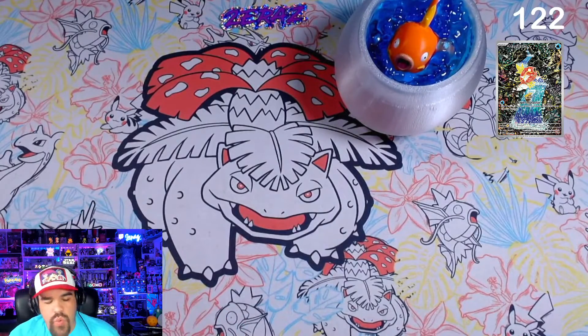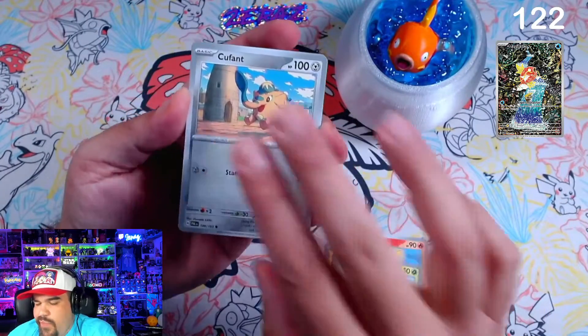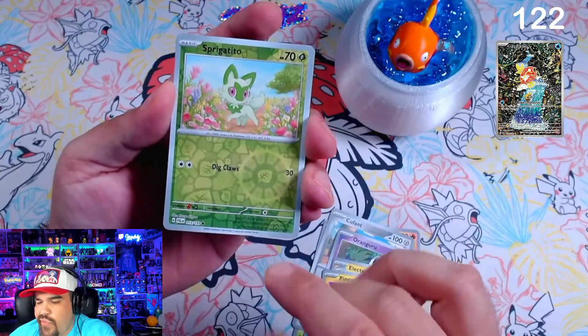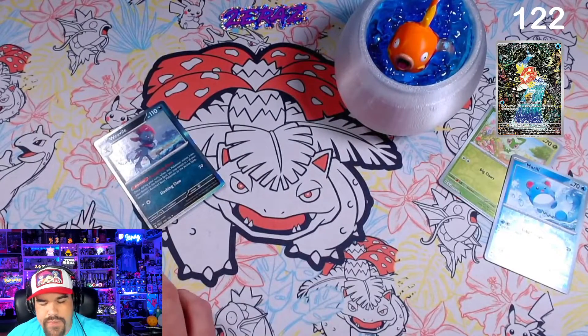We are at pack number 122 now. Let's go ahead and see what we get here. How are you guys doing today? I hope you guys have been pulling very well in this set. It does seem like a pretty good set to be pulling. We got a Sprigatito, a Merill, and a Weedle.